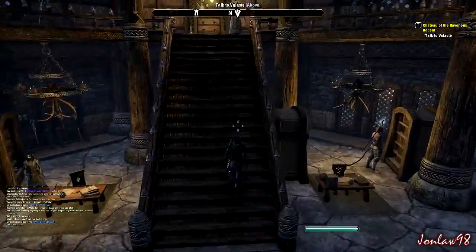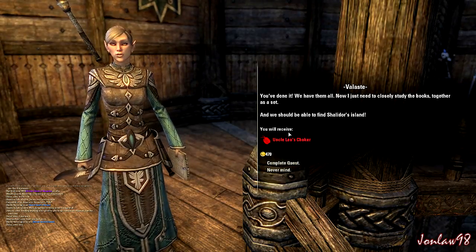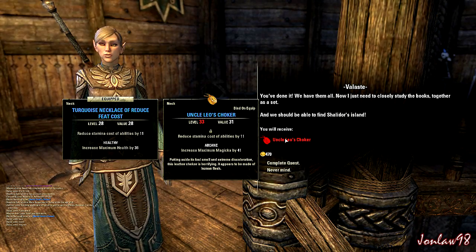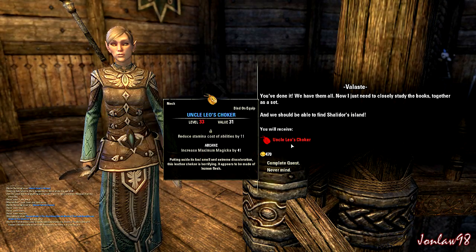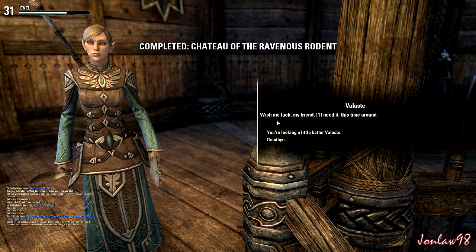No need to sell anything — we're good. You've returned. You've done it. We have them all. Now I just need to closely study the books together as a set, and we should be able to find Shalador's Island. It's pretty good. Wish me luck, my friend — I'll need it this time round.